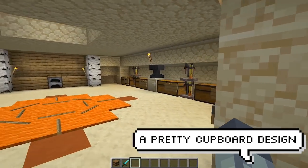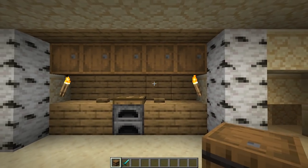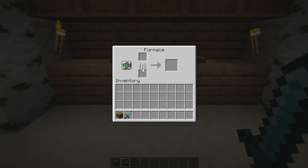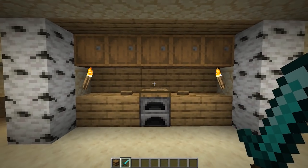You can actually improve your base drastically by just using barrels. When positioned correctly they look just like cupboards, and better yet they can actually still be used for storage, which makes sense.